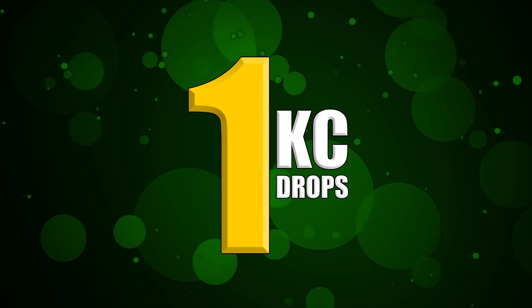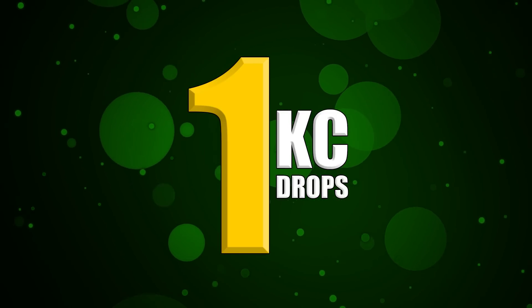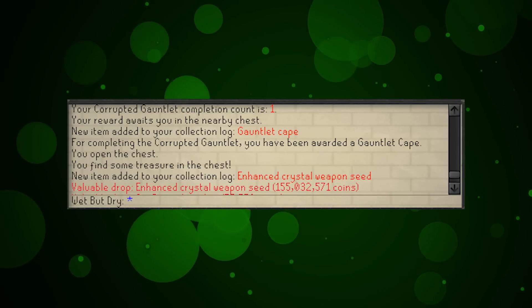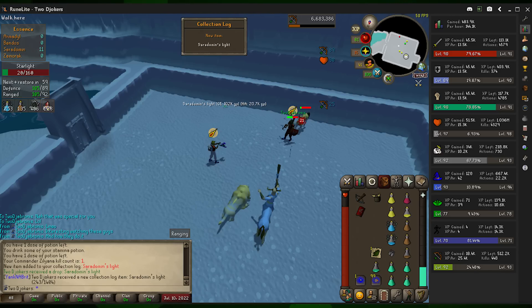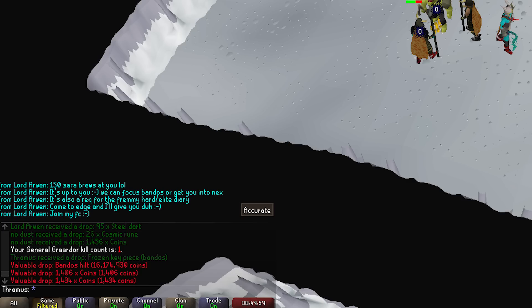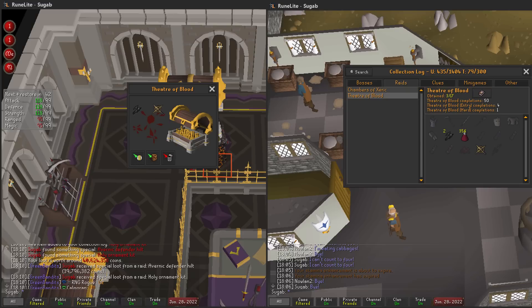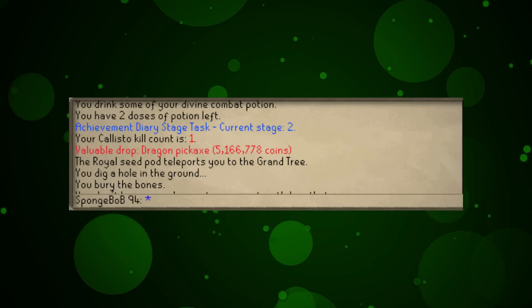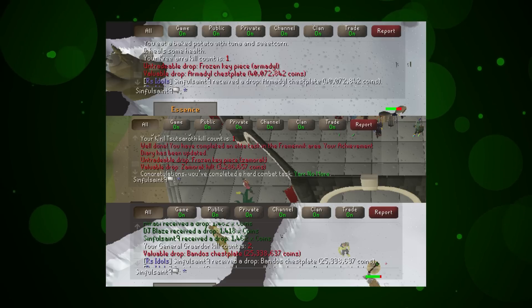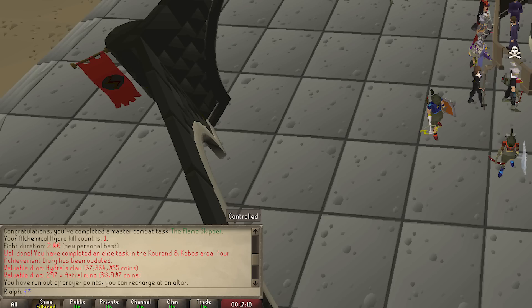Next up we're moving into our luckiest of the luckiest — these are our 1 KC PvM item drops. I've been doing these videos for a long time and I still cannot believe how many of these come in every single month. 43 of them for the month of July! Starting it out: Wet But Dry with an enhanced weapon seed from the corrupted gauntlet; V Flag R with the dragon pickaxe from the chaos elemental; Two Jokers again — group iron man — with the Cerberus sword; Thramus — Bandos hilt; The Arc Saint with Bandos tassets; The Youper — eternal crystal; Swix Mixer — Bandos hilt; Sugab — avernic defender hilt and a holy ornament kit in the hard mode Theatre of Blood.